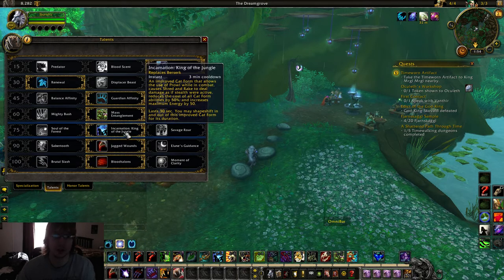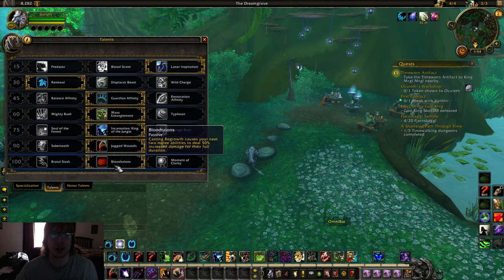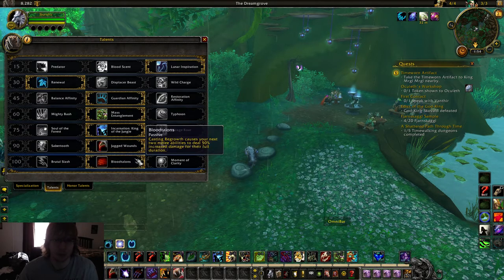Just real quick why Incarnation is important: your Rake will stun every time, so you can stun both targets. Quickly get Rips going out because your abilities cost less, and you can get more heals going out. It's a good way to survive that initial melee burst. The 90 tier is still Jagged Wounds — it's just more burst from our dots. And the 100 tier: I go Blood Talents because we're going to be using Regrowth a lot to proc Blood Talents. While we're using Incarnation, we're going to be getting all these stealth damage bonuses from our attacks, so more damage from Blood Talents is great. Huge burst — that's what we need. If you can force a melee cleave team to play more defensive, you're in a very good position.